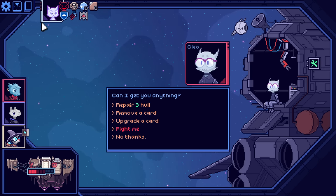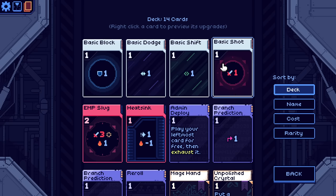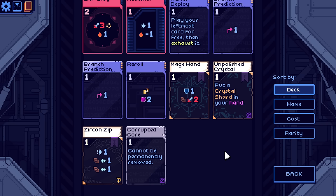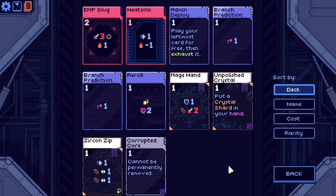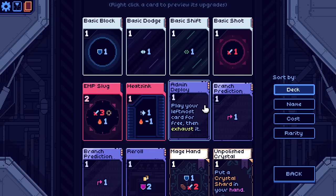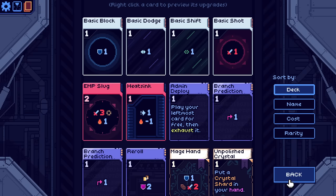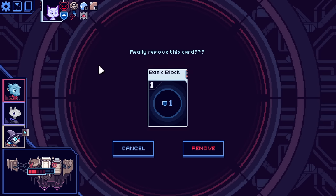Eunice, Cleo, can I get you anything? I feel like I gotta remove... we're running out of attacks. But if I use basic shot, does it really matter? Kind of. I got rid of a couple of those. I could get rid of basic shift, I could get rid of basic block. I think basic block is maybe a better remove right now.